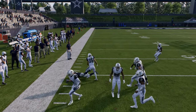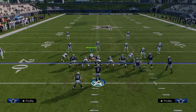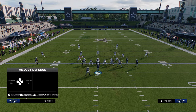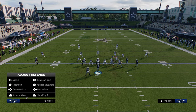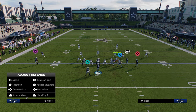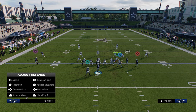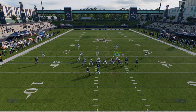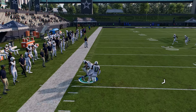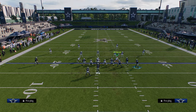One of my recent favorite ways to run smash return is because a lot of people will put this guy in a hard flat and then cross man or user. What I like to do against this is go to smash return and just slant the tight end and streak this slot. What this does is the hard flat will go down to the running back, and then you can throw your tight end across the field.